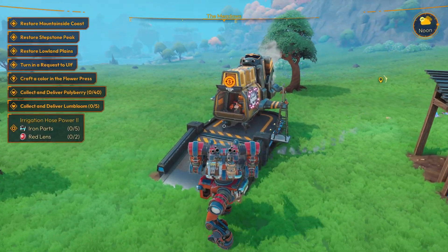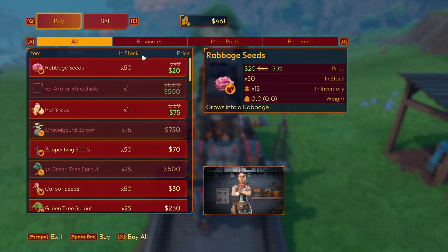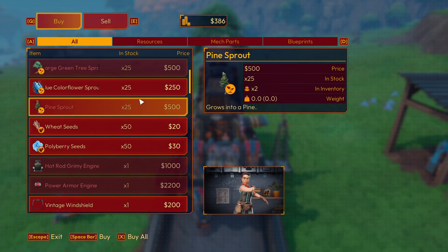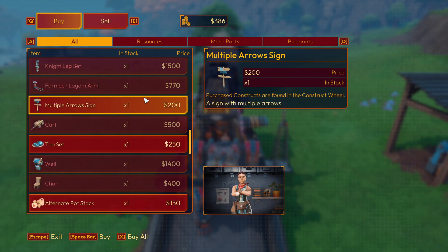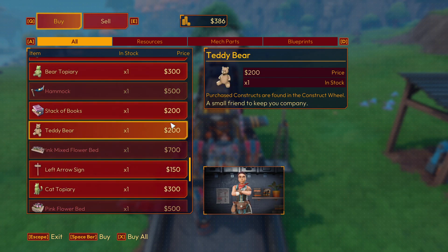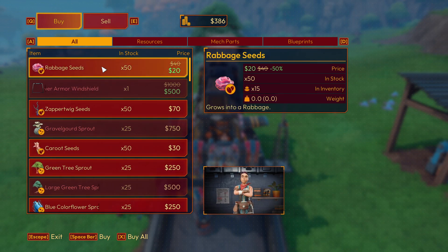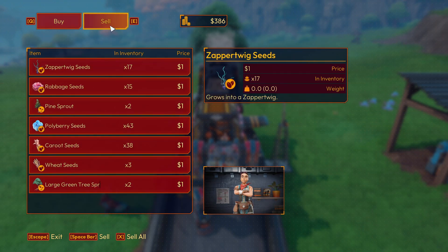And slam into the docking bay there. I thought I already had this. More stuff — a tea set, which I definitely thought was something else — that looks adorable. Stack books. Nobody in the future reads.